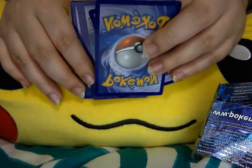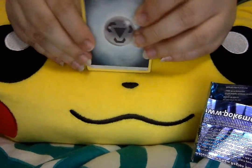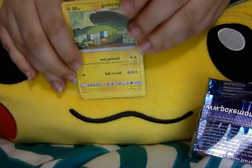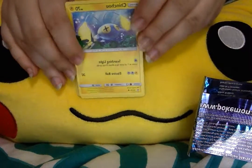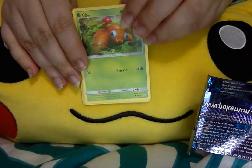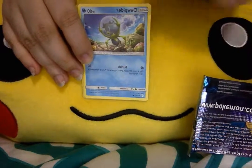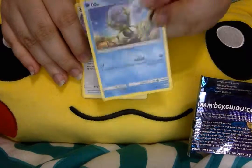So one, two, three, four cards to the front. And we start off with a Metal Energy, a Poison Bar, a Charjabug, a Herdier, a Chin Chow, a Paras, a Poliwag, a Dewpider.